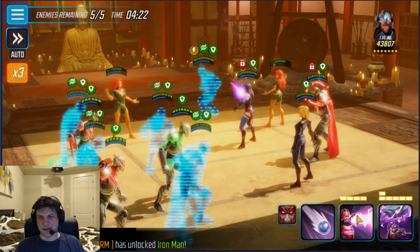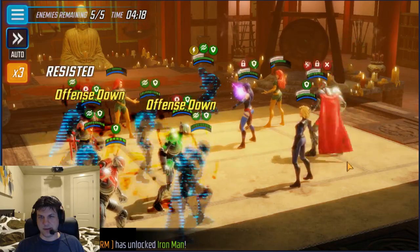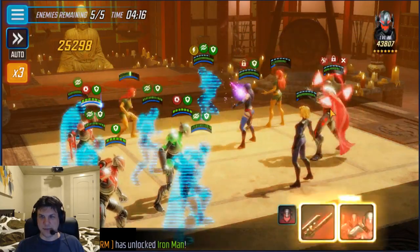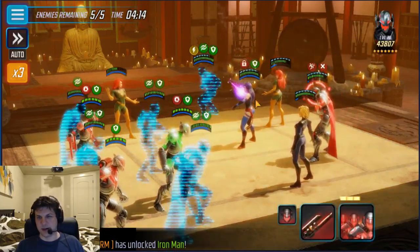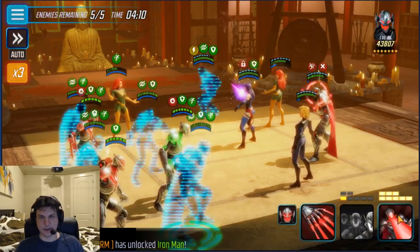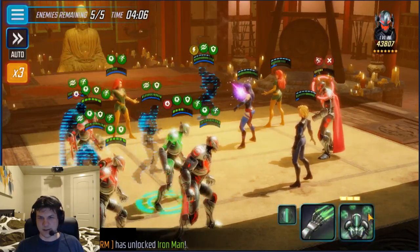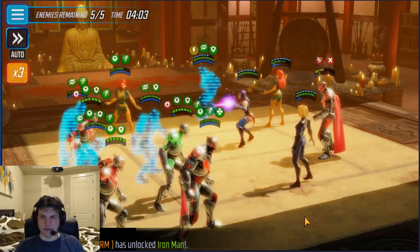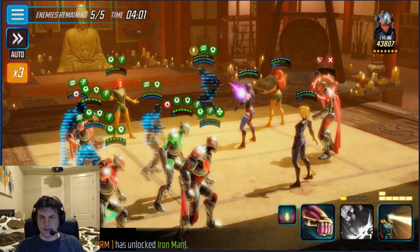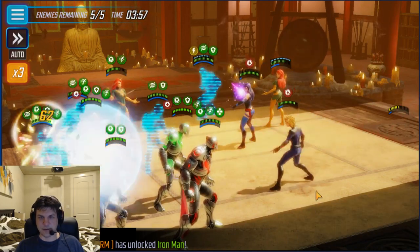We'll call in our Ultron guys and throw the disrupt on him. She actually does her alt — which is barrier — on turn one, and I believe this prevents me from being able to kill him turn one because it does a significant amount of damage mitigation for him. But we're just gonna keep plugging away at Ultron and all the people around him.